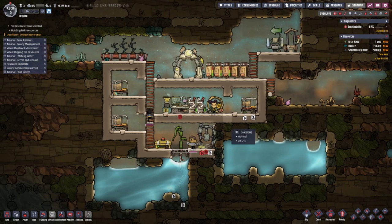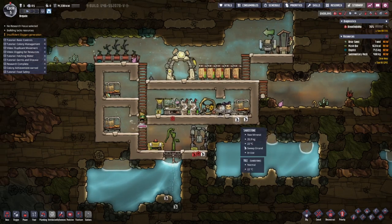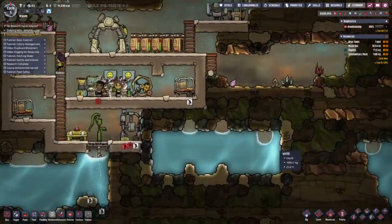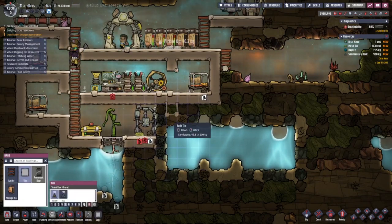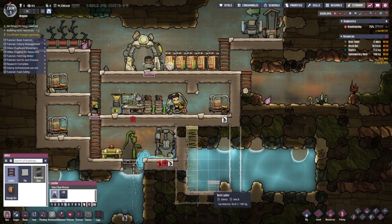Welcome back to Oxygen Not Included - the game where you run out of oxygen if you don't include it. Today I want to build a water basin somewhere I can store water, and I think I'm going to do that right here. Let's make a ladder down so they can build.